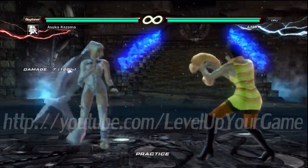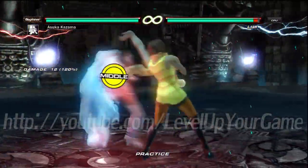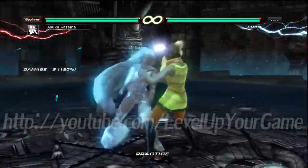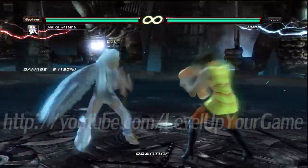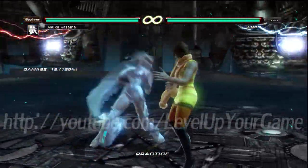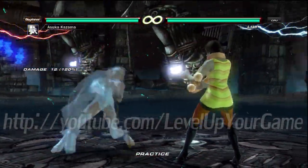Besides that, she doesn't really have stuff you can duck. Is there a weaker side she has in terms of tracking? Generally, her weak side is her right, so you would step left. Because this move is the one you want to use in fast situations that kind of tracks, but it doesn't track to that side. And everything else is really slow to track, so she's gonna get stepped left all day.